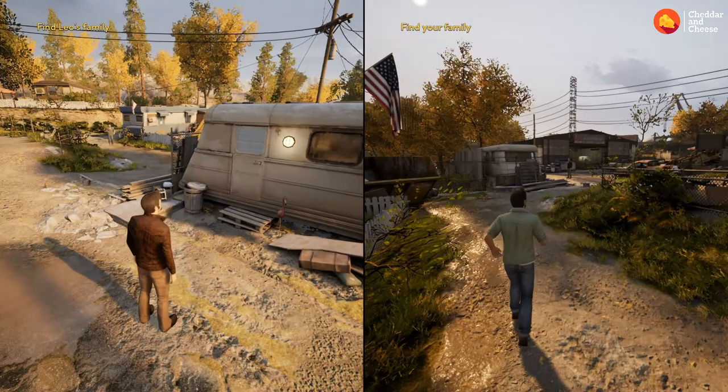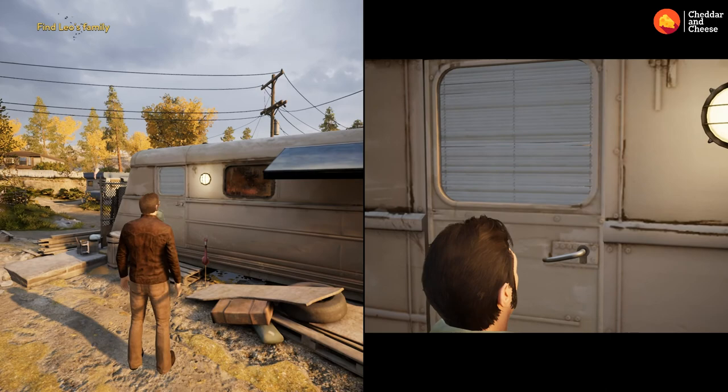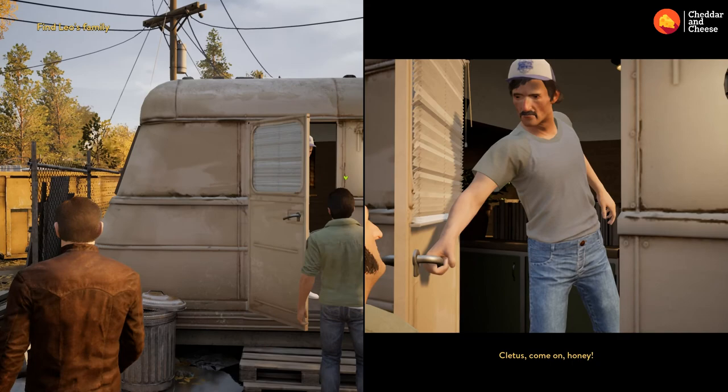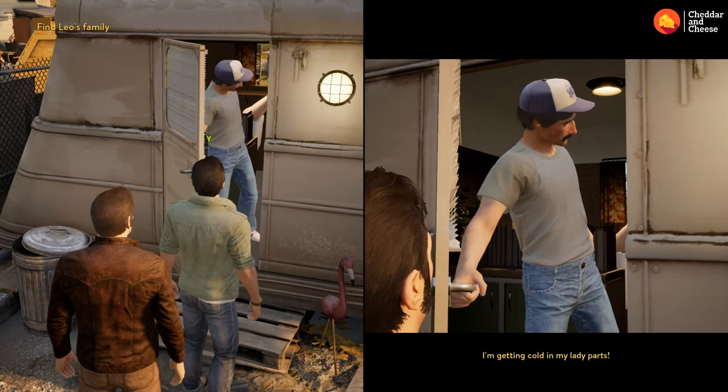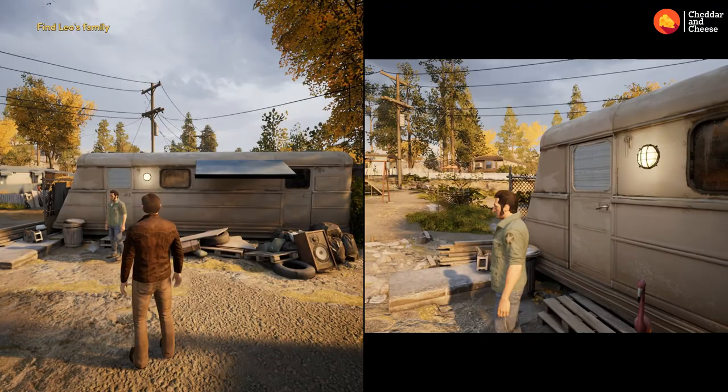In the next caravan along you can clearly hear something happening inside. It has to be the same character who spoke to the hillbilly lady who comes down and knocks on the door to investigate. Inside, a woman is heard with the husband. He makes a hasty exit — that's got to be that lady's husband. Maybe I should tell her.